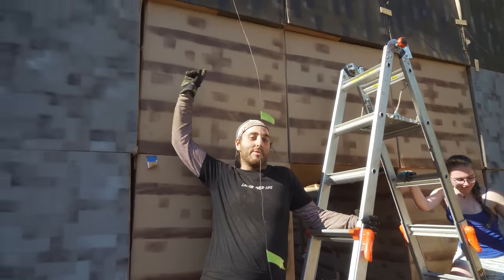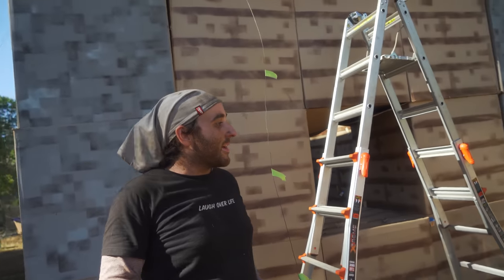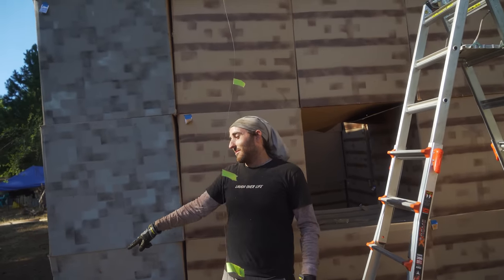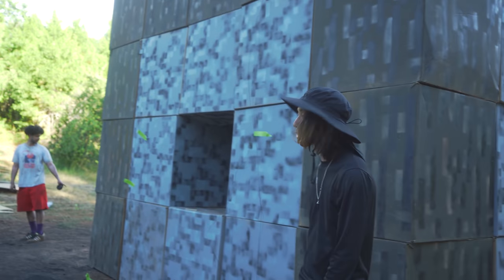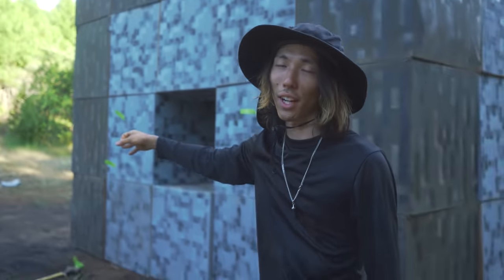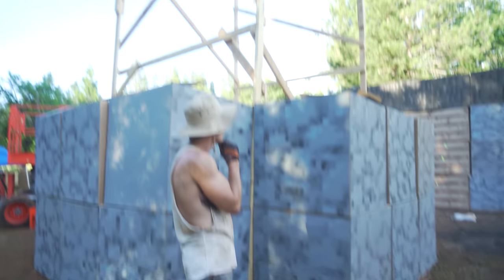We had to put these brackets up for safety — they stick out like sore thumbs, so Emily is painting them to blend in. Right now we've got three buildings done as far as today goes, and we've now officially got progress on the fourth building.